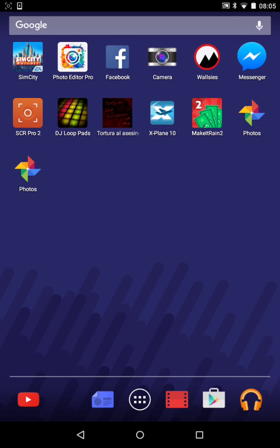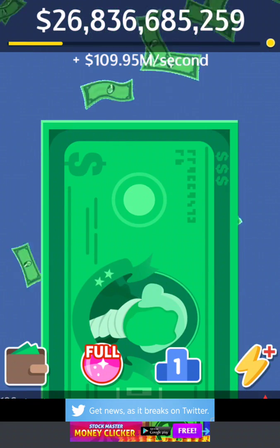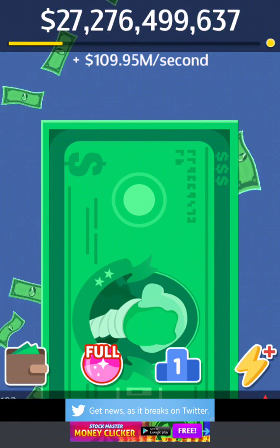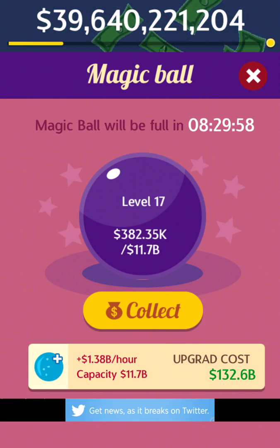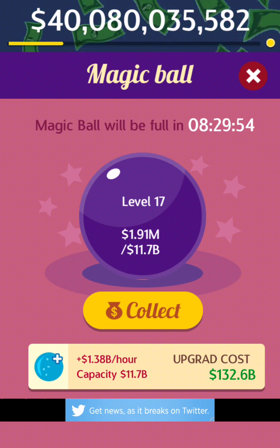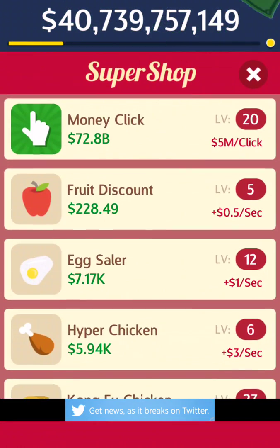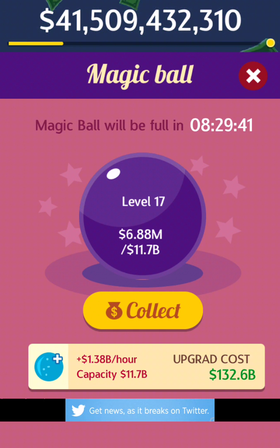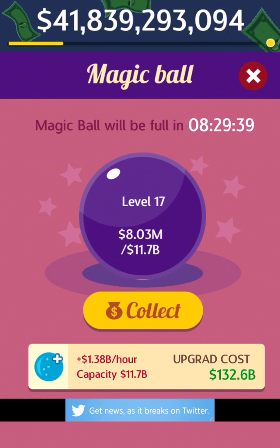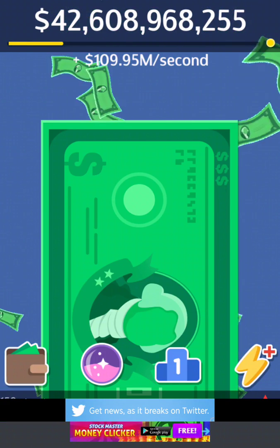Hi guys, welcome to my video. Today we're going to play Make It Rain again. Last video I had around 20 billion, and now we have 39 billion. We just got a magic ball, so I'm going to try to upgrade it. It costs 130.6 billion, so I'm going to do that across episodes.